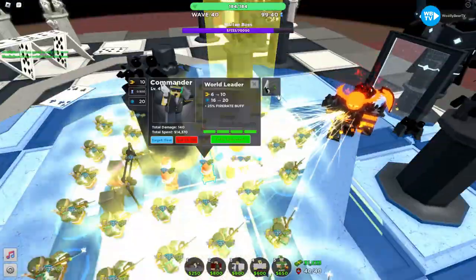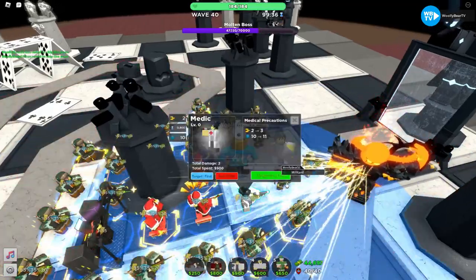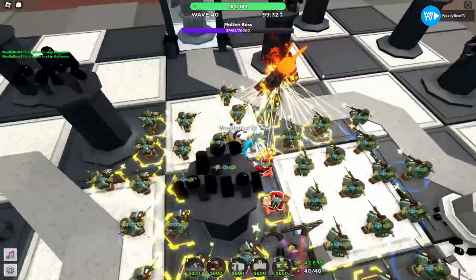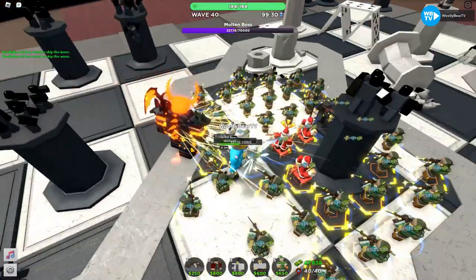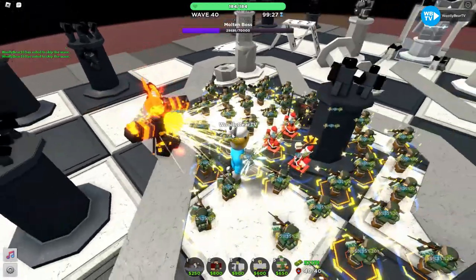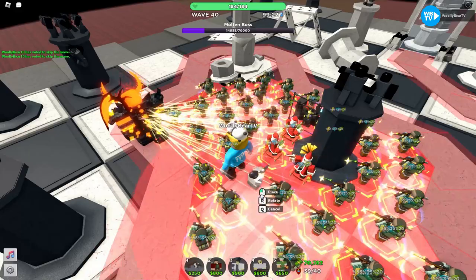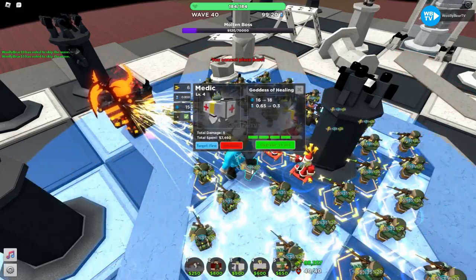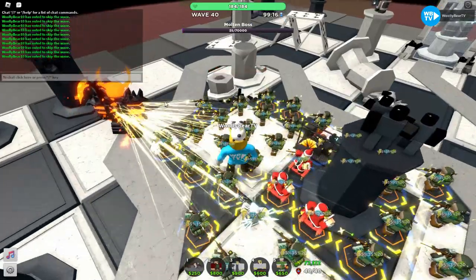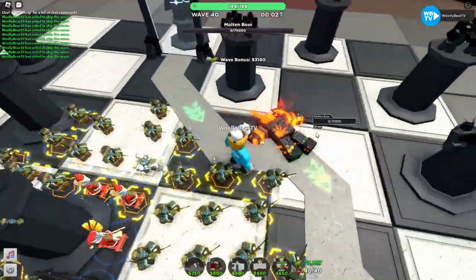Now we use the Medic to unstun towers, and we also use Commander's Call to Arms ability again. We sell and replace the Medic. Keep using Call to Arms and keep unstunning the towers. Use Call to Arms again — that's how the coin grind goes.